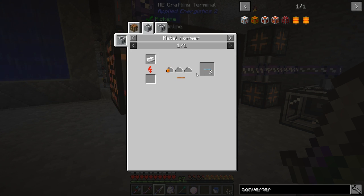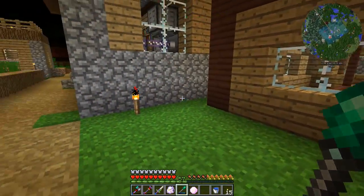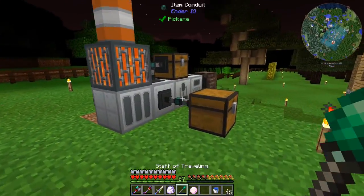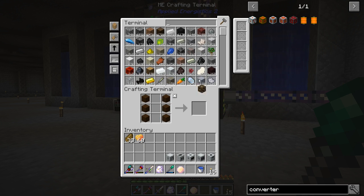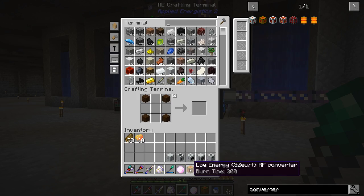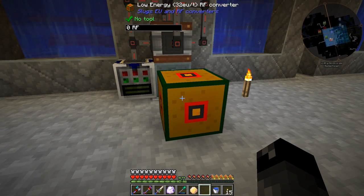We need tin plate through the metal former. So we warp up to our metal former, turn the tin into a plate, then extrude the plate into wire, and put some rubber on it. It turns out you extrude the ingot — otherwise you'd have to use the cutting version of the machine to turn a plate into wires. Anyway, we got that done, rubberized them, and there's our LV transformer. Now we should be able to make that low energy 32 EU/t RF converter. It says zero RF on there, so let's attach a wire.